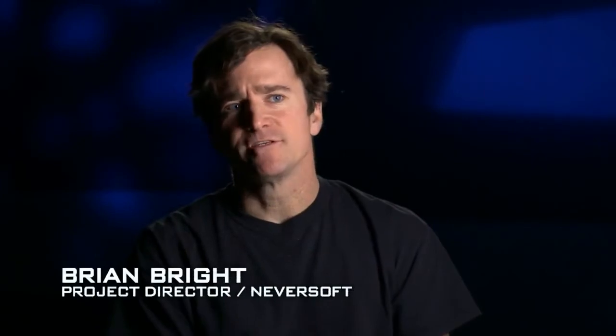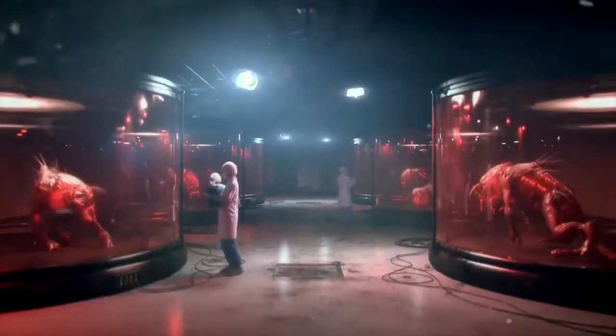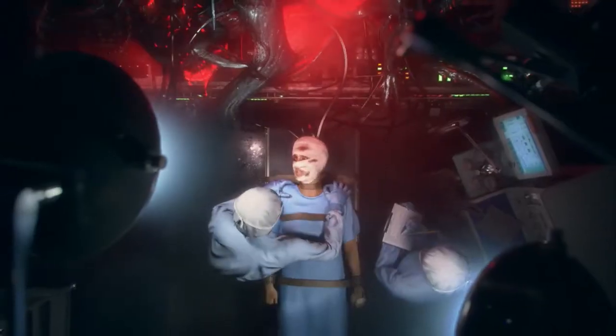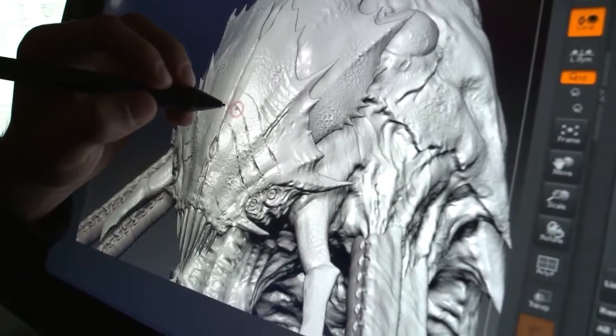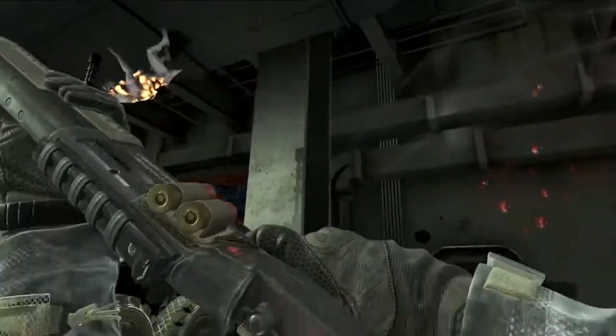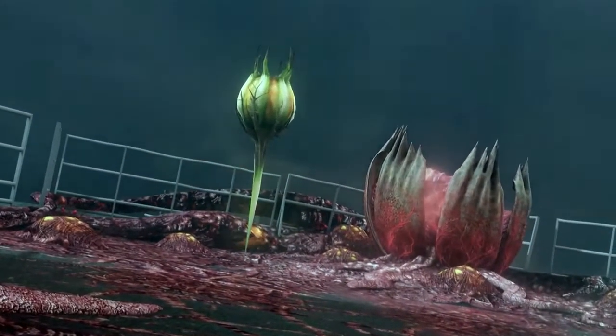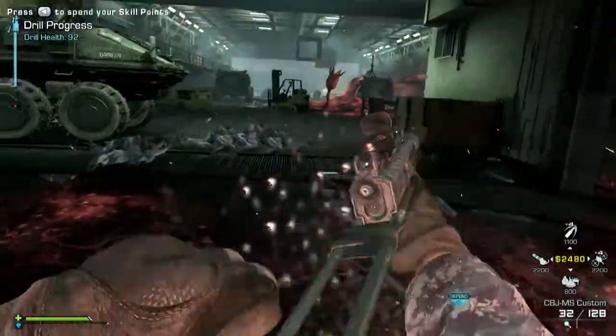Episode 2 in the Extinction Saga picks up where Nightfall left off — you're actually sent to a Chinese ship to try to find Dr. Cross and save her from Archer. We also have a new cryptid species called the Cedar. The Cedar will shoot gas cloud projectiles at players, similar to the Scorpions, and will also occasionally fire pods that turn into mutated plant-like turrets.